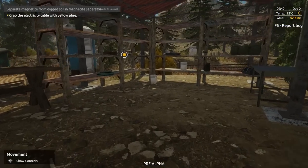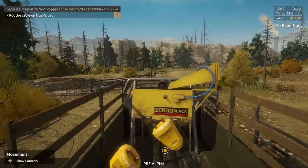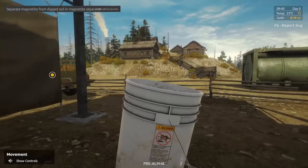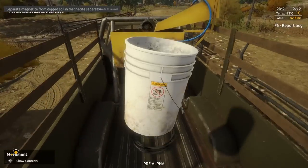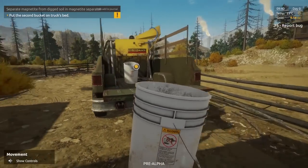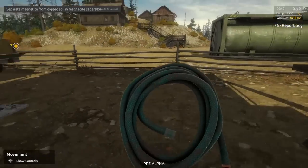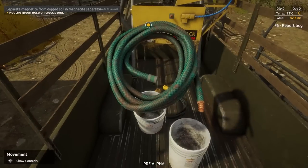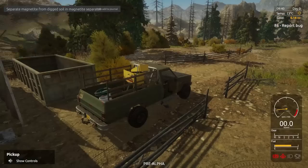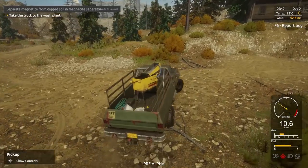Grab the electricity cable with the yellow plug. Pick up the first bucket, then the second bucket. Grab the green hose — another one of these. At first I didn't know how I was going to like the Xbox One controller over keyboard, but once you get used to it you can kind of fly around the map pretty easily. Get in the truck — let's hop in. Take the truck to the wash plant. I don't know what a magnetite separator is, but I have a feeling we're about to find out.